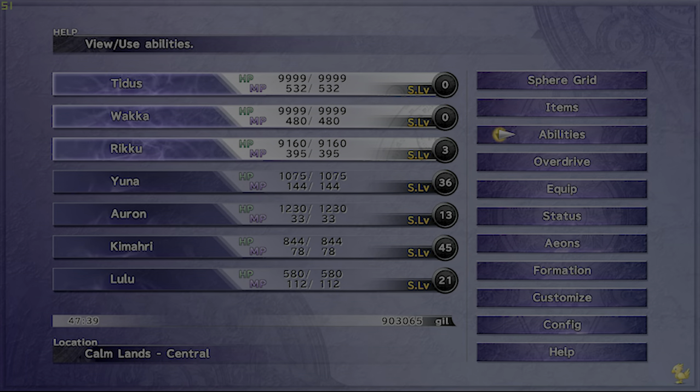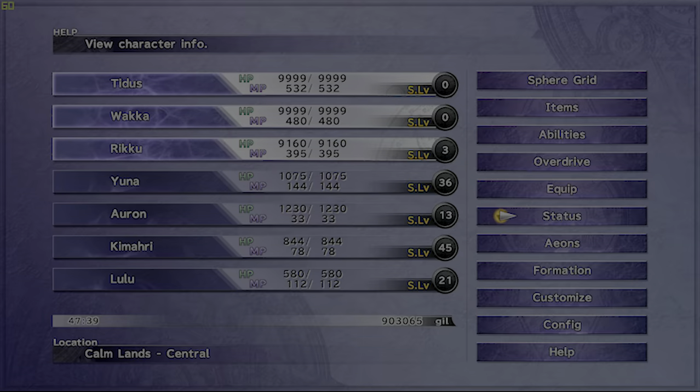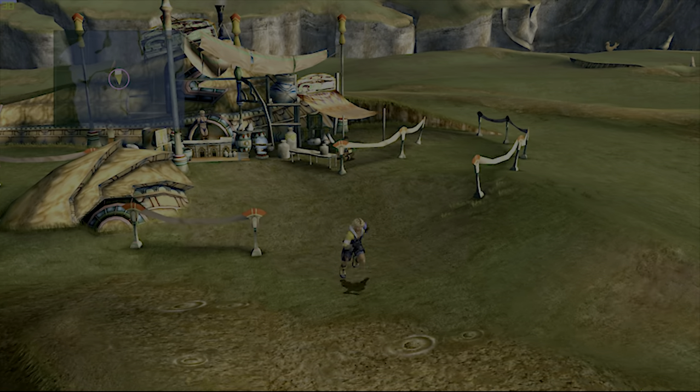Let's also talk about stats. I didn't do any special leveling — just used the levels I gained during my journey and from capturing fiends. Somewhere a little above 100 Strength is basically what you need to really take out the arena monsters.